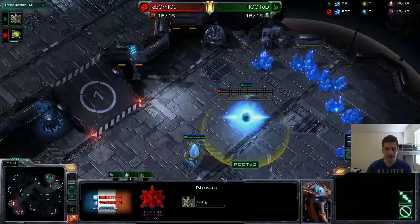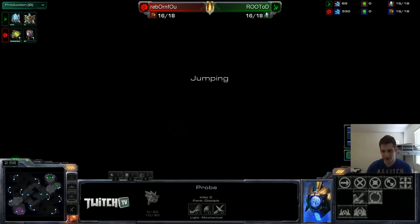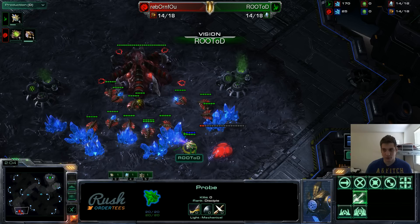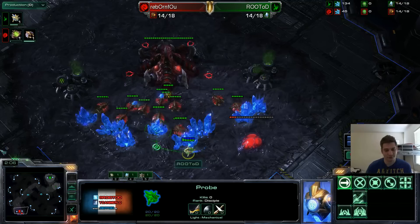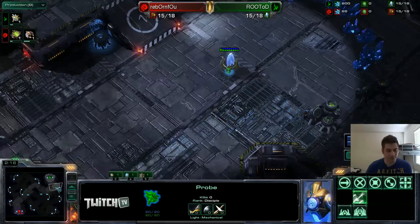So I go for the 16 Nexus. I did scout that his pool was thrown down at 14. A very good way to figure out the timing: I'm at 14 supply right now and he throws down his pool right now, so that means he threw down a pool at 14 as well. You can also figure out the time — in this game it was around 2:03.